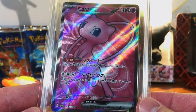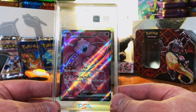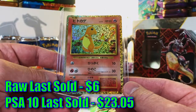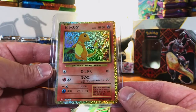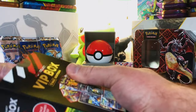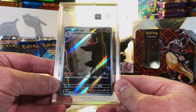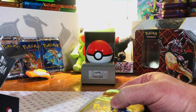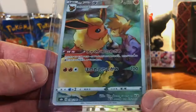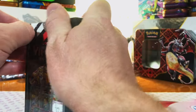Gem Mint 10 Japanese Mew EX from 151 — love that, will take it any day. Japanese 151 and English 151 — love it. Then we got a modern Japanese card — oh, this is the Trading Card Classic Charizard deck with all these holos in it. That looks beautiful. And a Gem Mint 10 Charmeleon art rare from 151 — love it. We're getting a lot of 151 cards. One thing about Poké Collect: if the box says it has Japanese cards, most of them will be Japanese — they have an obsession with Japanese cards.